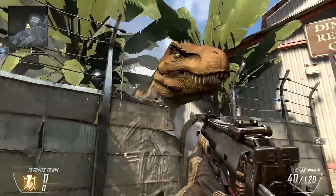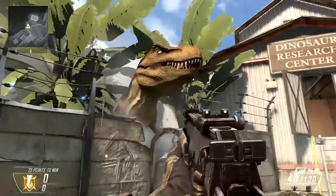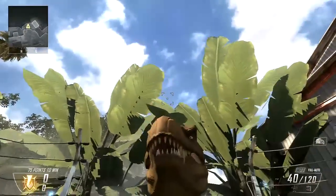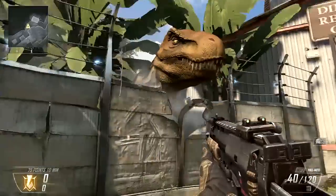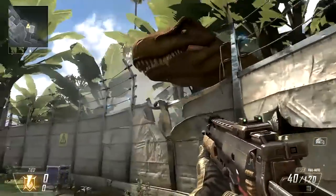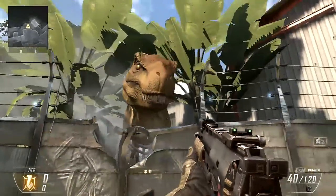I believe it's an easter egg. Yeah, look — you can feed them to it and it likes it. Oh my god, is this the first part of the easter egg? Let me try it again. I definitely believe this is part of the easter egg. I mean, why else would Treyarch put new equipment in the game and a Tyrannosaurus Rex?